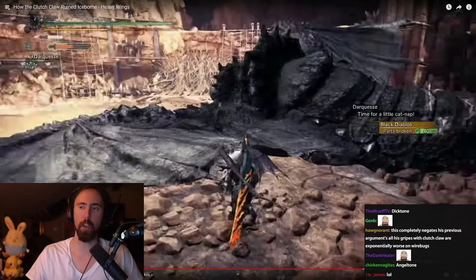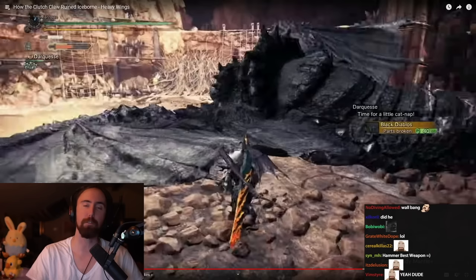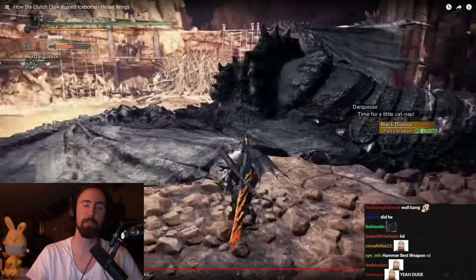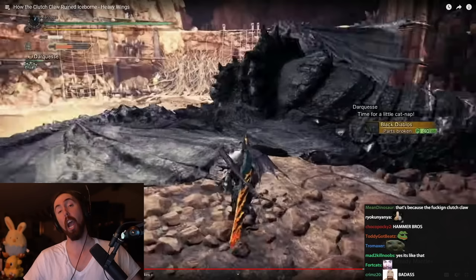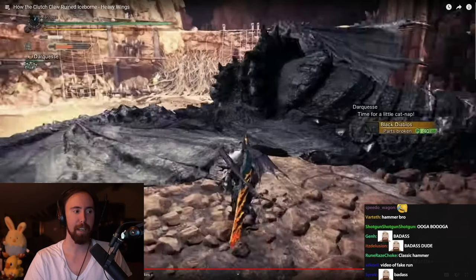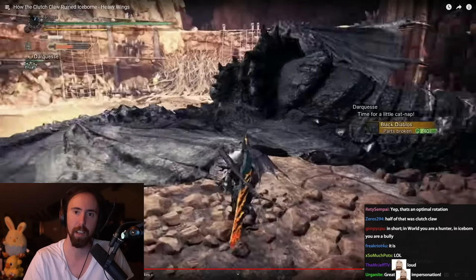I talked to a friend about this, and he was explaining his opening rotation with the hammer: go in, drop a trap, they're stunned, hit them with the hammer again, they're stunned again, then wallbang them into the wall — stunned again. Hit them in the head, they get up for a stun, they're stunned again, they enrage, dodge the enrage, and after the enrage, Clutch Claw again, wallbang them, hit them in the head, stun them because of accumulated head hits, and then they're dead. The hammer is awesome. Clutch Claw would have been fine if it was just wallbangs and no tenderizing, but the wallbangs are very integral and change the combat flow massively for the worse.